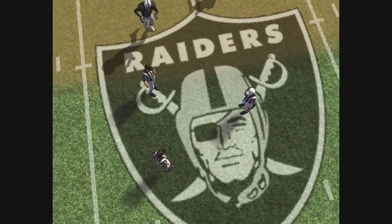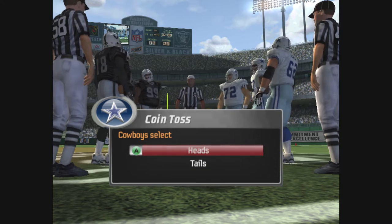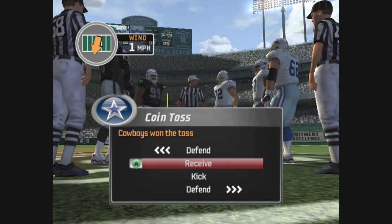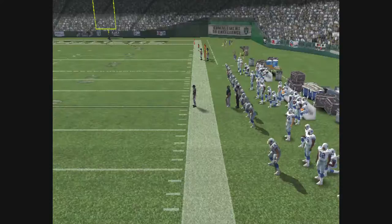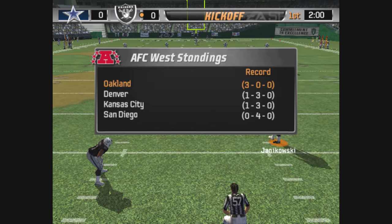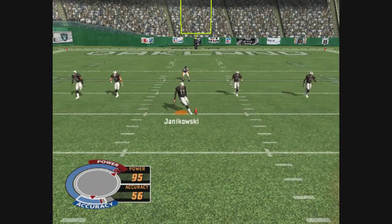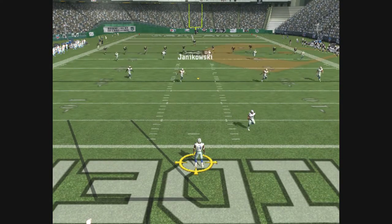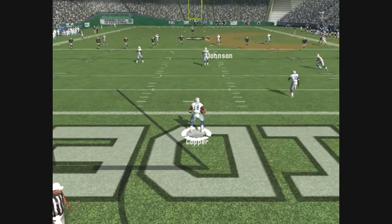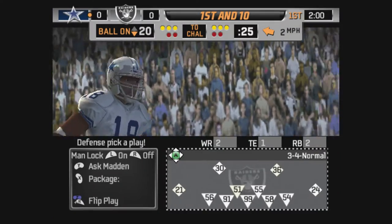Let's go to midfield for the coin toss. The teams have taken the field. We're ready for the kickoff. Canikowski is just about ready to kick this one away. He got all of that one. This one is taken by number 18. The offense just about ready to call their first play of the game.